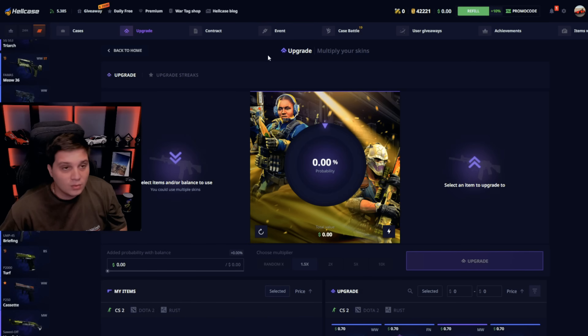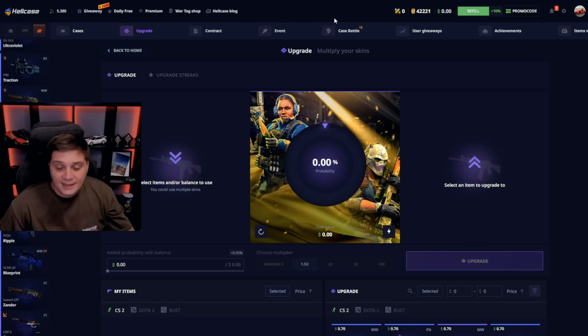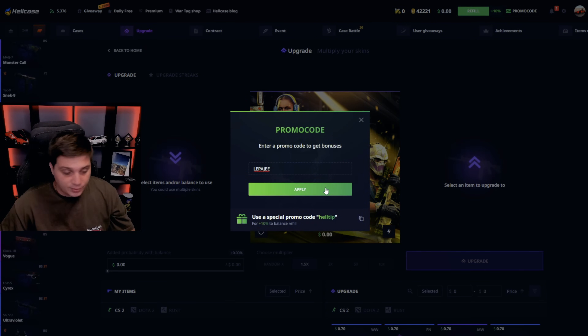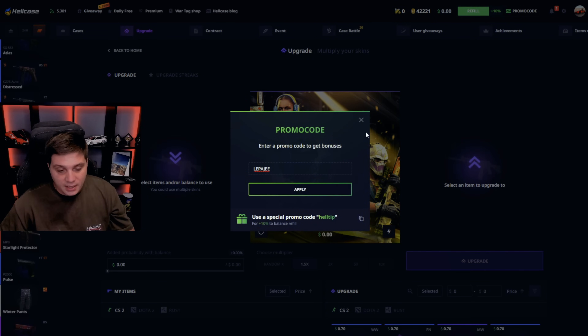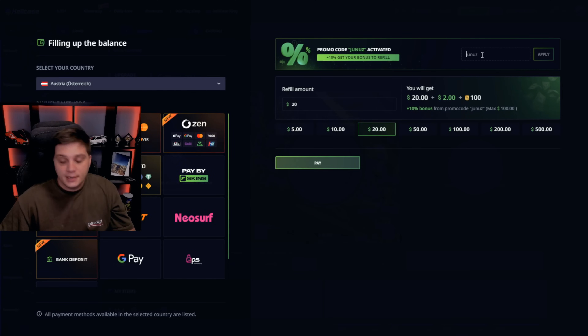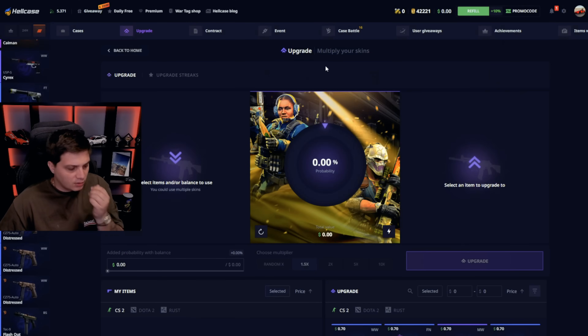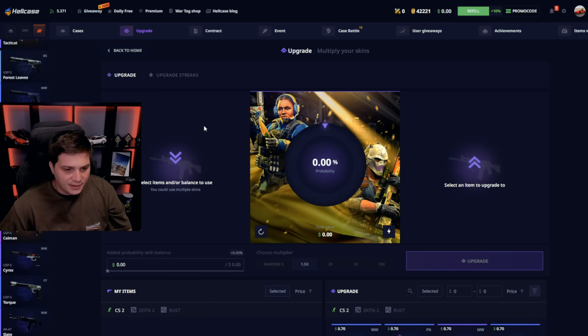That's rough, but yeah, you can try out — maybe you'll be lucky. Sometimes you'll win, sometimes you'll lose. Don't forget to use promo code Lepagy, click apply, claim the best bonus. You can play with crypto, PayPal, and they recently added wallet cards. Good luck with your bets guys, and we'll see you in the next Hellcase video.